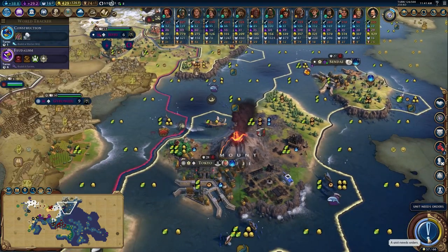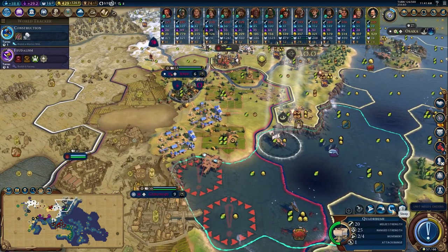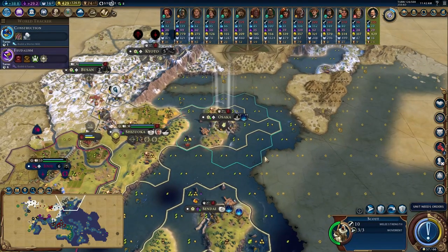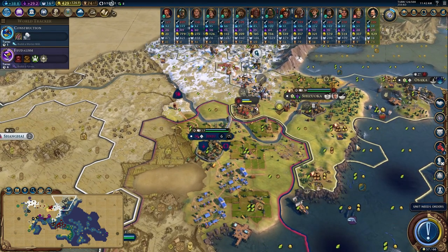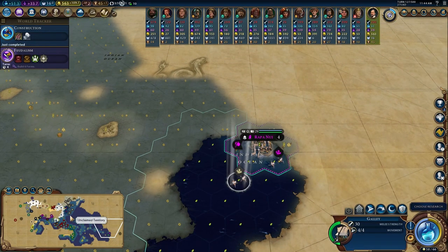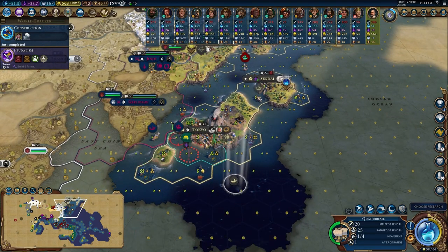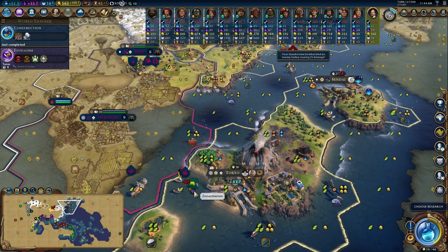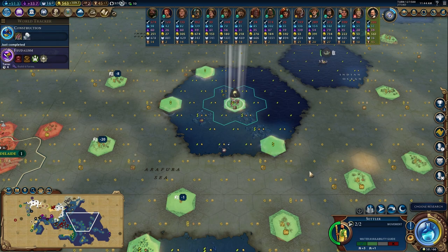Parking this quadrireme in there - not much they can do to attack it and it gives me some vision. Another recon unit - just unlimited scouts, I love it! Korea's left with only 96 offensive strength; I don't think they can do much more. Might as well send one of these galleys back too. Another quadrireme coming in from the seas - park you in Tokyo and you can start taking shots at their naval troops.